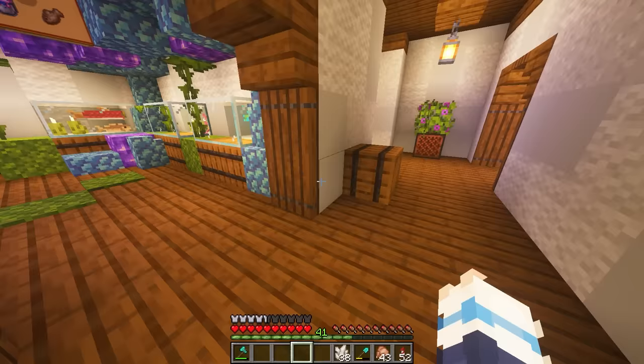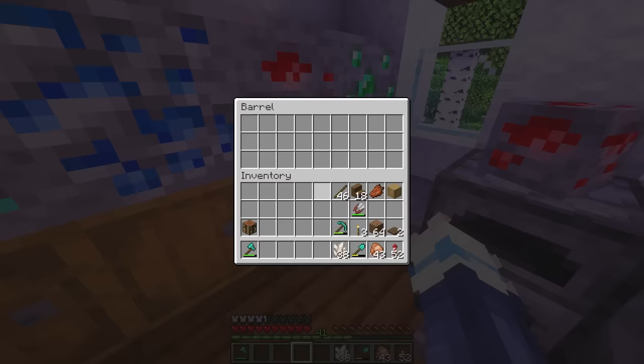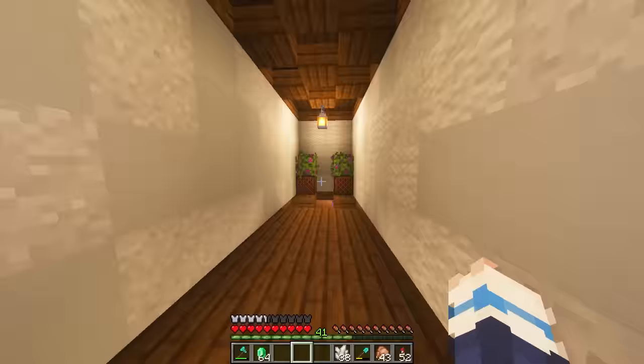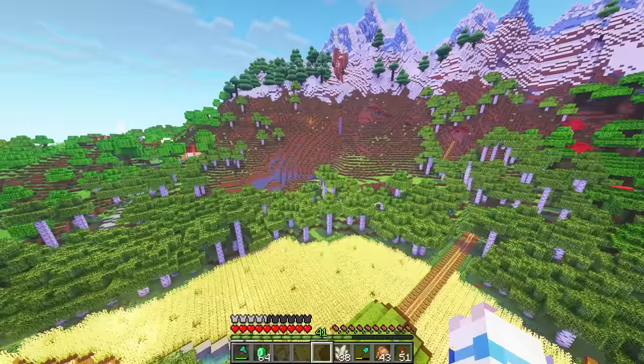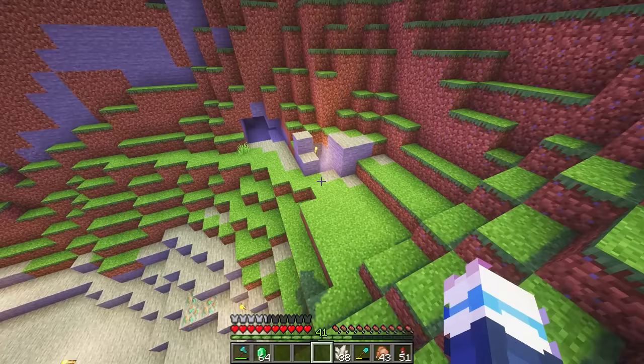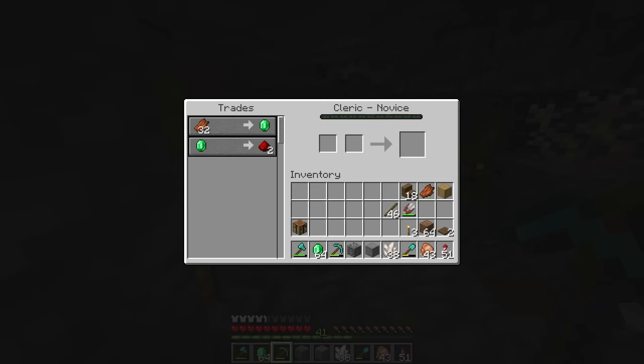We're going to need TNT and an observer. I'm going to need some redstone. Okay, plan B - and the B stands for bat. My new little bat friends, who are still down in the cave at this present time, should be able to trade some redstone.